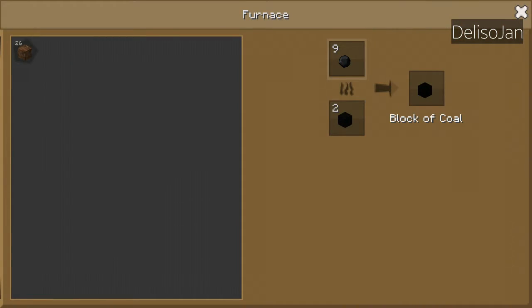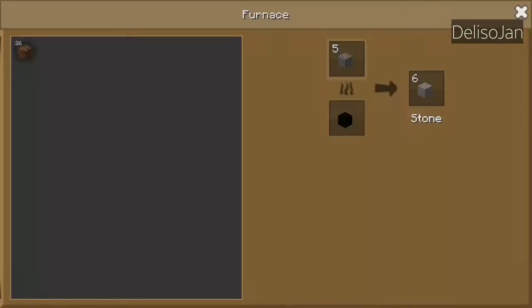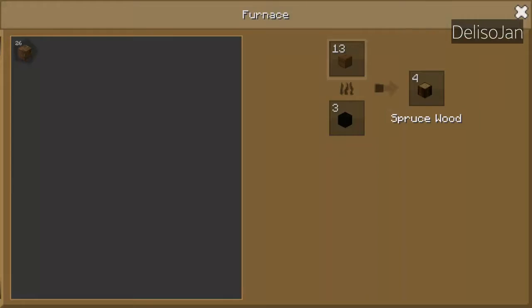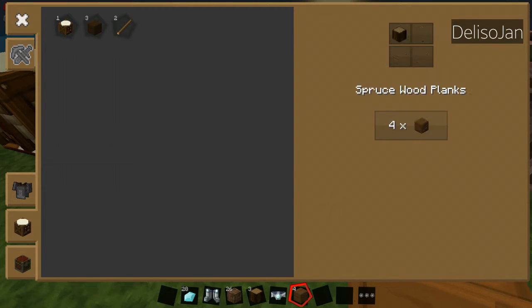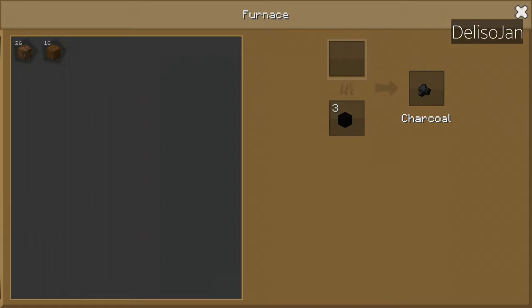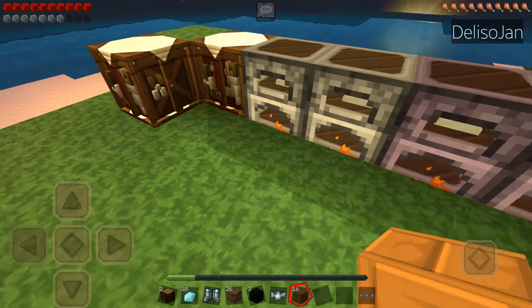I just smelted some coal here so I can make some coal blocks, and then make another coal block and vice versa. I'm gonna make a farm and a brewing stand for potions and effects. I need to play the game as usual to figure out how.